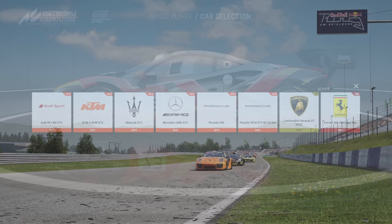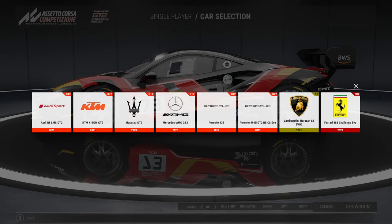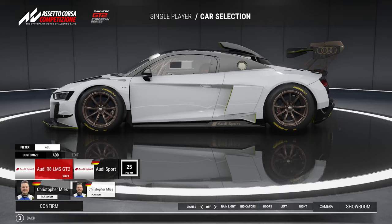All six cars marked with GT2 here are new in this DLC. Interestingly enough the Huracan Super Trofeo Evo 2 and the 488 Challenge Evo are grouped with the GT2s, though I don't know how competitive they would be in this category. The first car we are now going to properly take a look at is the Audi R8 LMS GT2.